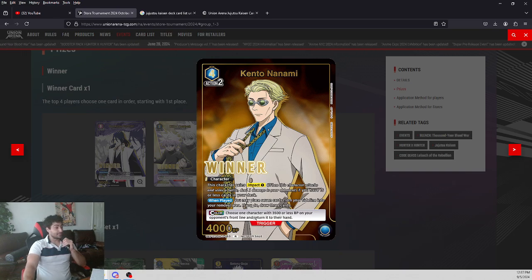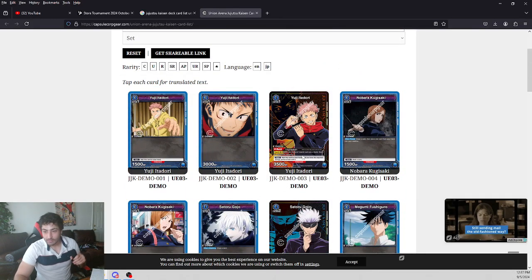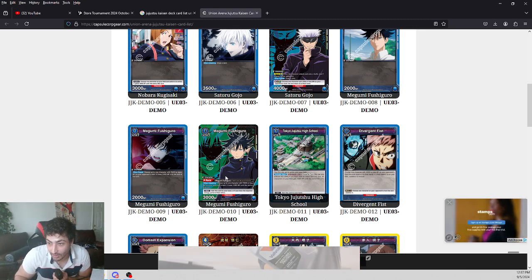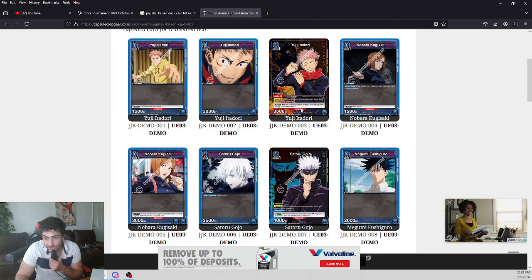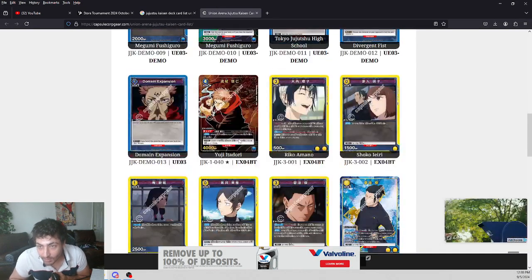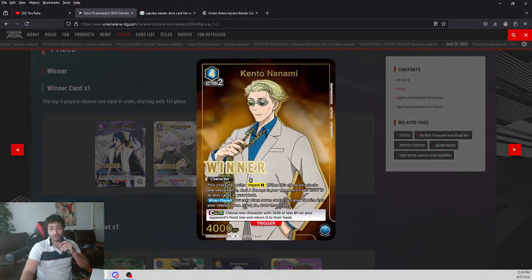Removing a 3,500 card is insane because with a little bit of manipulation you can remove the Gon Freecss characters. Megumi removes 1,000 every time he attacks, so you can stack that on. There's another Megumi that also removes 1,000. Basically the Megumis are going to be very effective because they reduce the power of the card in front of you, and you can actually get rid of 4K or 5K power cards very simply with triggers — very effective.